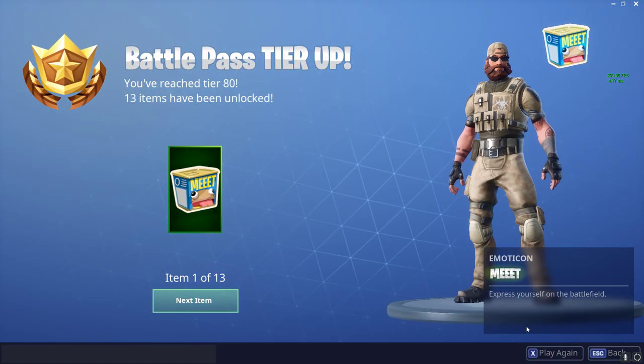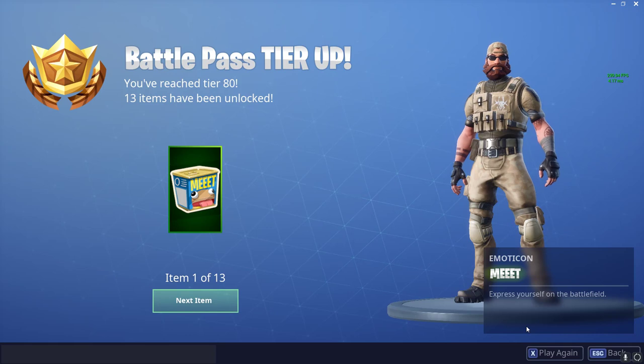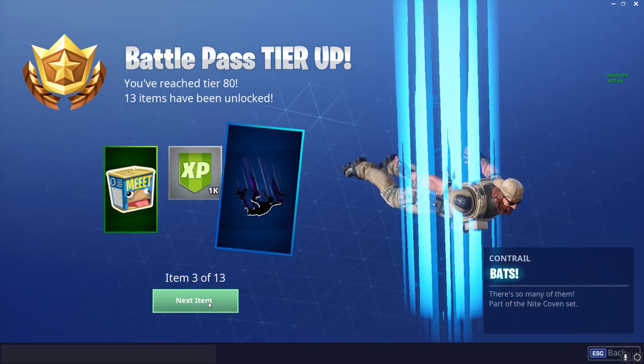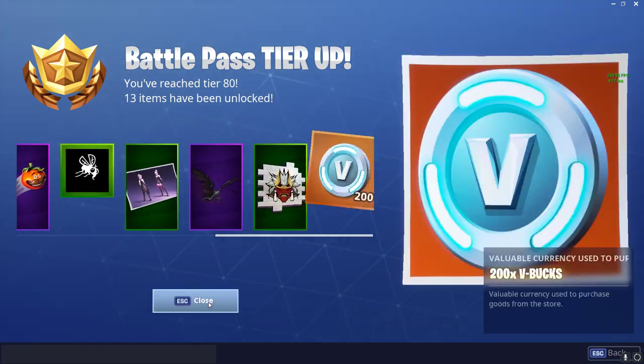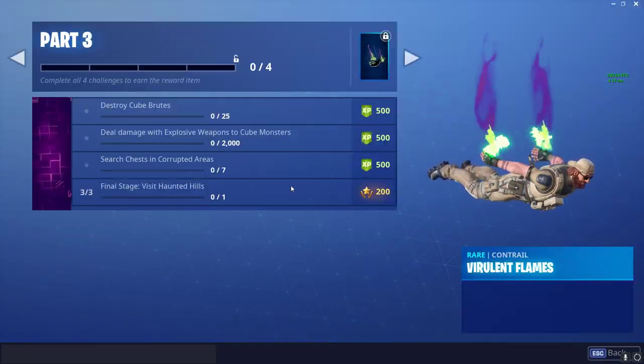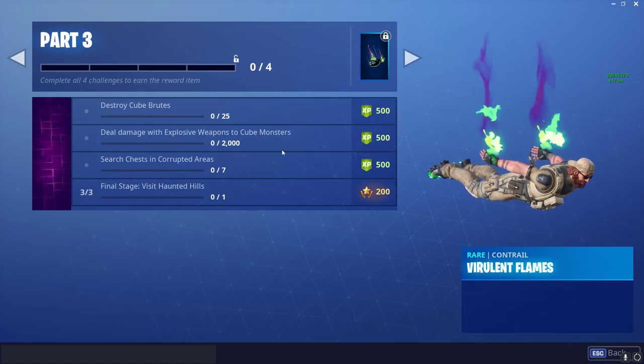So you can see that I landed on Fatal Fields and then I arrived at tier 80. You can see that I got a lot of rewards here. I cannot believe this glitch is running — I am telling you 100%. You can see all the rewards; I have reached tier 80.